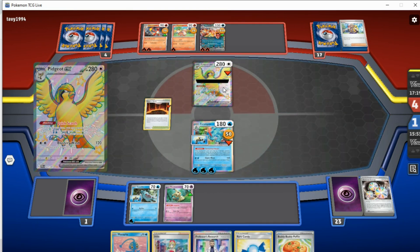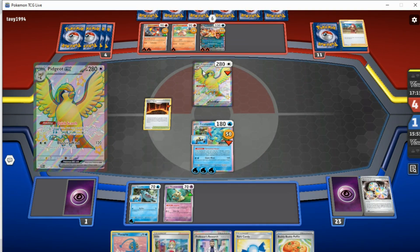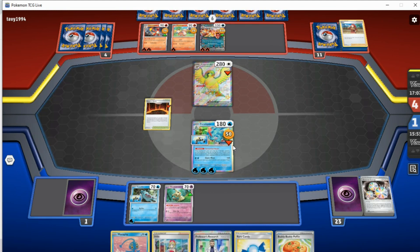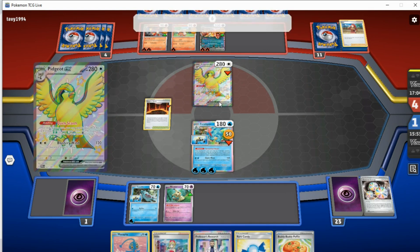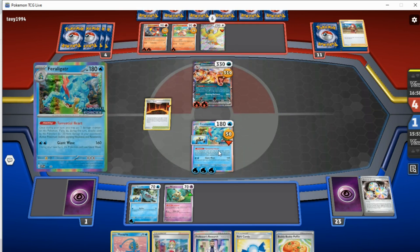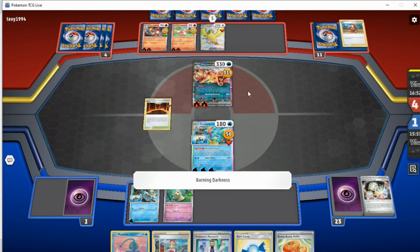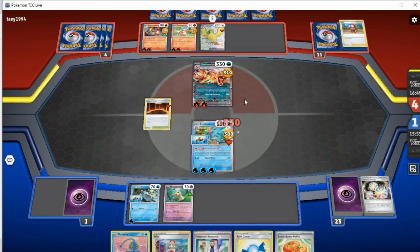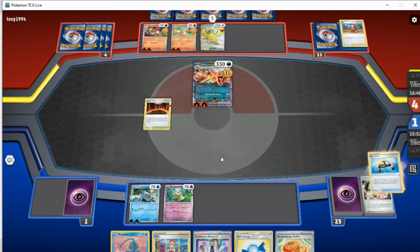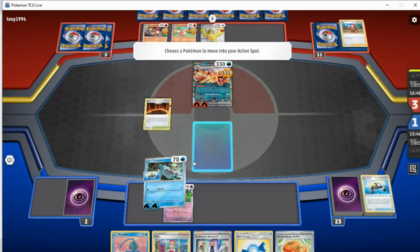310 damage — so close. We know that card is a Switch, so they will switch into something. They will KO our Feraligatr. We do have at least one or two more in deck though, so that should be good. Even if the last one is prized, we do have Irida plus Rare Candy. In theory, we have game. As long as my opponent didn't have another Charizard there — we would have probably lost anyway because we wouldn't have been able to deal with multiple Charizards. They switch into Pidgeot. Pidgeot doesn't really help them because we can KO Pidgeot — that's one of the nicer things about Feraligatr. Although we can't actually KO Pidgeot next turn because we would have to wait another turn with Giant Wave. They're not gonna wait — okay, that's cool. So we will conserve the energy just in case we've whiffed. I think that is game.